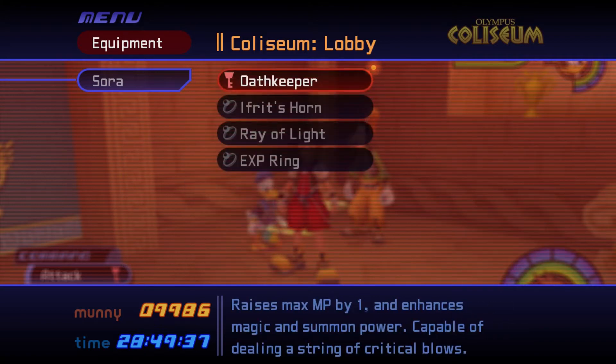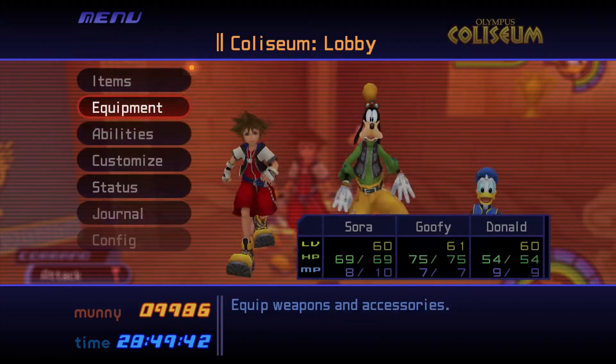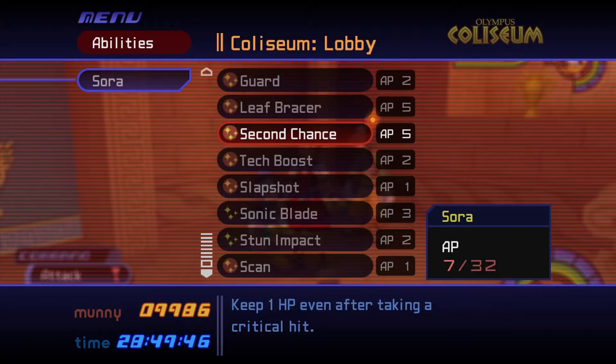Equip accessories to Sora that prioritize MP and Fire Resistance, like Ifrit's Horn and Ray of Light. Equip the Guard, Leaf Bracer, and Second Chance abilities if you have them.